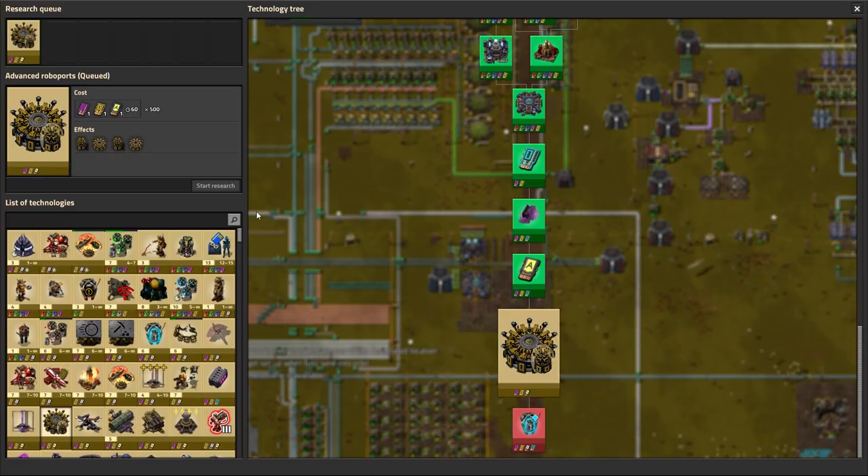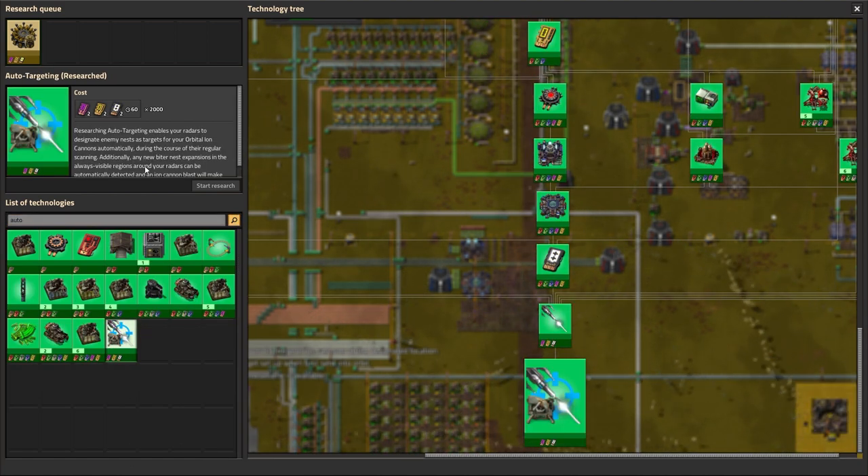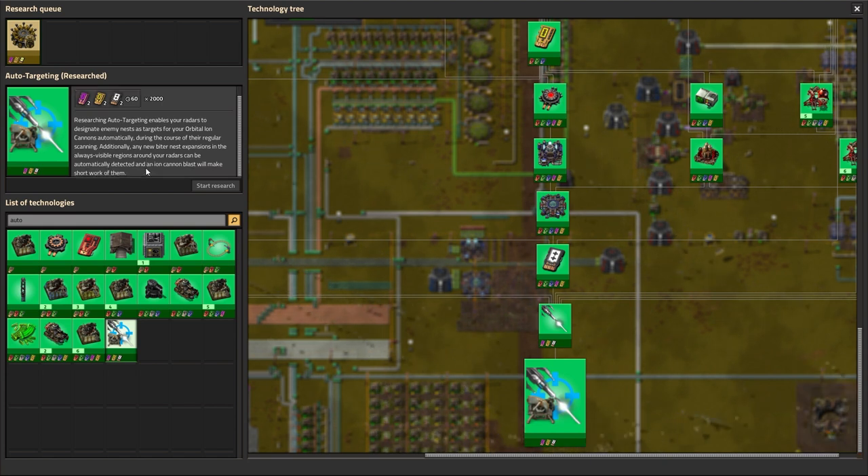You did auto targeting though — yeah I did. So it'll just work automatically. Auto targeting enables your radars to designate enemy nests as targets for your orbital ion cannons automatically during the course of regular scanning. Additionally, any new biter nest expansions in the always-visible regions around your radar can be automatically detected and blasted.